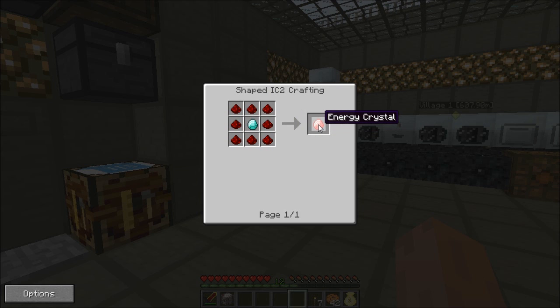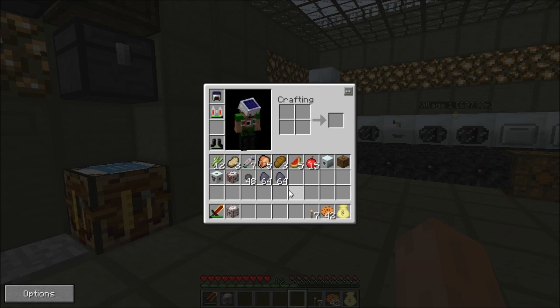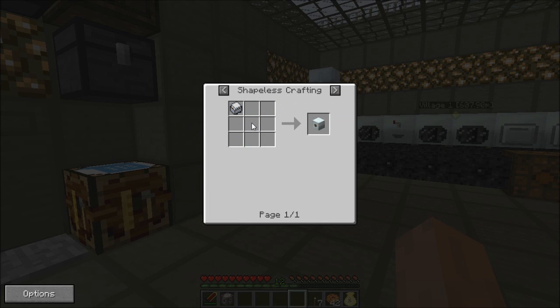To do the Lapotron, all you need is lapis, your energy crystal - which is one diamond in the middle and a redstone. This is how you do that energy crystal. And after that you make these Lapotron crystals - you get these with the lapis and normal electric machines, which is electronic circuits. This is how you do these normal ones, and you add them all together. You make the MFE, which is the first version of the MFSU. This is how you do that one: four energy crystals and normal machine blocks - eight refined iron. This is how you do the machine blocks.